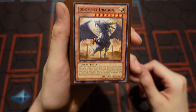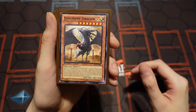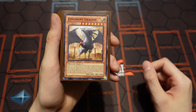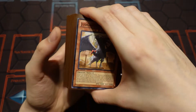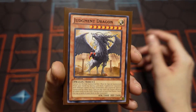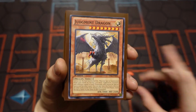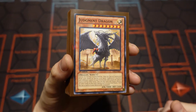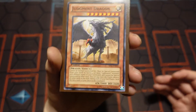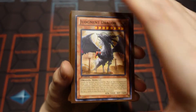So as you guys see here is Judgment Dragon. We definitely want to use three of him in the deck. Once we have four different Lightsworns in the deck, you're going to be able to special summon him from your hand. Also with his effect, he lets you destroy all the cards on the field, including yours too, except for himself. So everything will die on the field except for him by paying a thousand life points. So he's really good, especially since it's very easy to get four or more different Lightsworns in the graveyard to special summon him out.